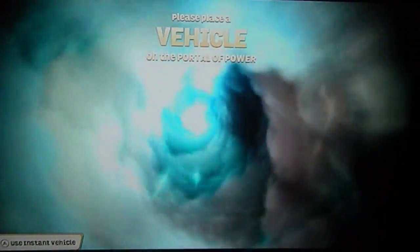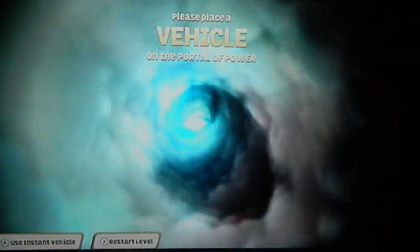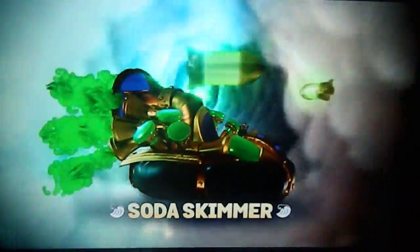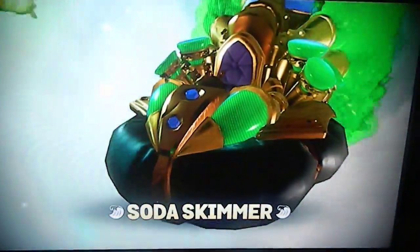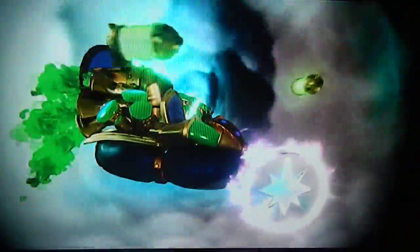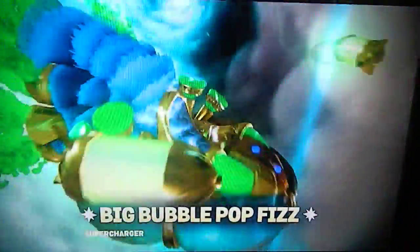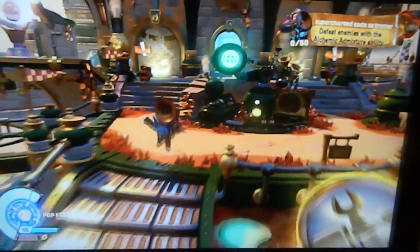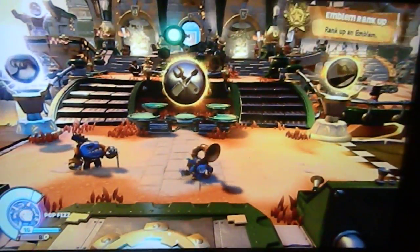I also remember having an alternate version of this vehicle, but not the original — now I have the original. Soda Skimmer: Gushing Geysers, Inner Beast Tube, Alchemic Admixture. I still wonder why it's green in the game and not in the toy. Supercharged!